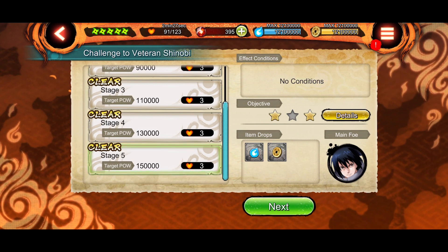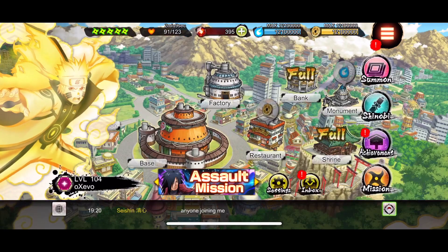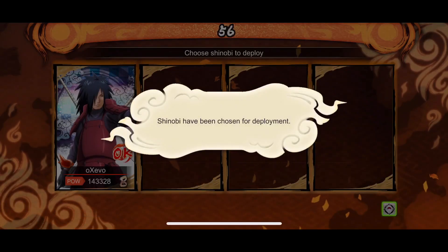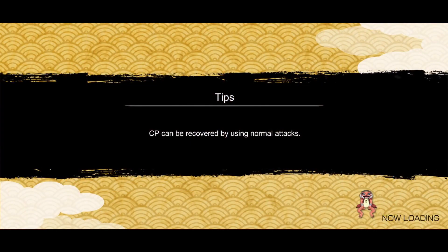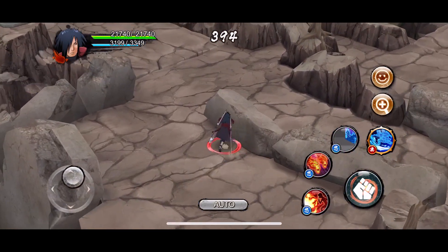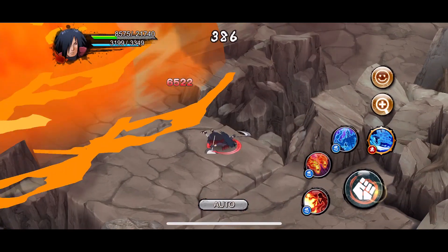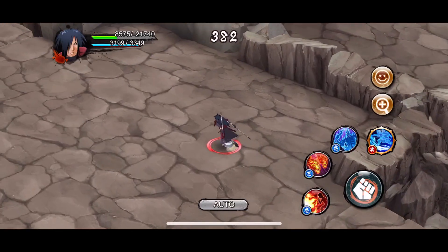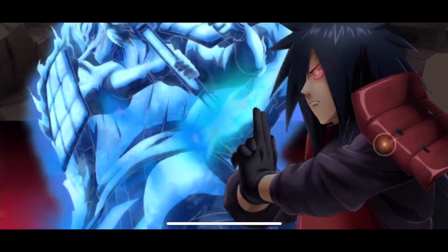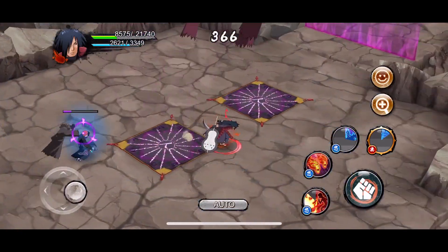Let's start off with Madara, the boosted shinobi. I have him at 143k power level with two lunge kunais equipped. He has a few iframes which are nice, but the only thing that does good damage is his ultimate — and even that barely one-shots. It doesn't do all that much damage, which is quite sad given he's the boosted shinobi.